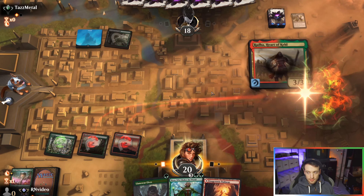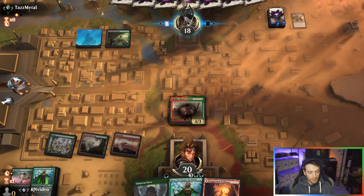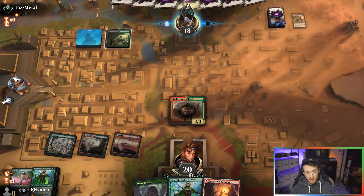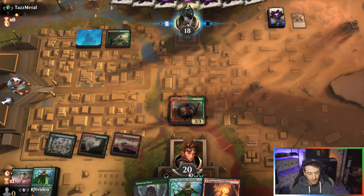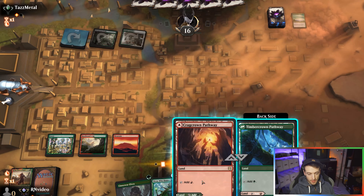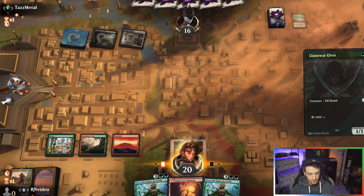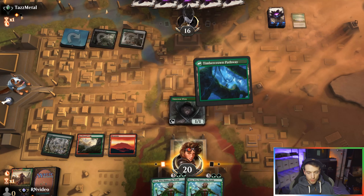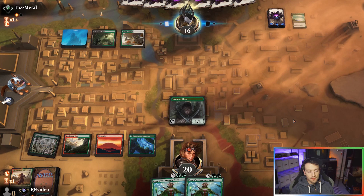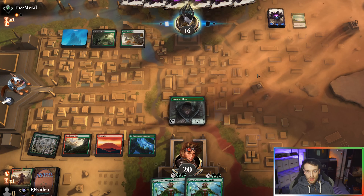Let's play Radha — we've got a Nissa coming up, so we got backup Nissas. Would have been nice if any of our ramp stuck so we could have played it a turn early, but it is what it is. I need more green than red at this point. The good thing about this is that it doesn't reveal, so they don't know I have two Nissas.